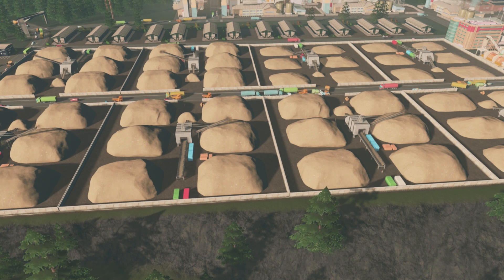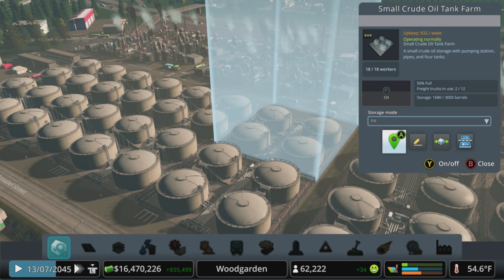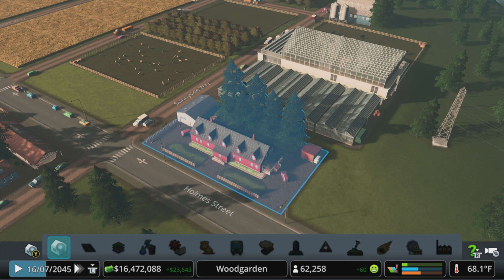Ore industry can pull ore out of the ground and process it into things like metals and glass to be used in factories. The map I'm building on is called Woodgarden, which doesn't have oil. In cases where you don't have a natural resource on the map, or want to build an industry area away from a resource, you can create storage containers or warehouses to import those goods. With the inspector tool, you can set a warehouse to fill and it will try to keep it stocked — in this case importing oil from off-map — then build processing facilities to turn it into petroleum and plastics for your factories.